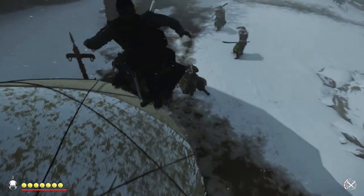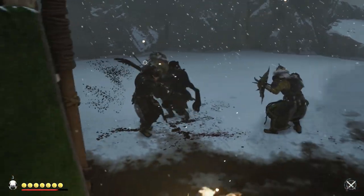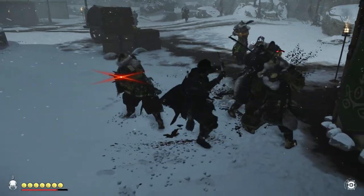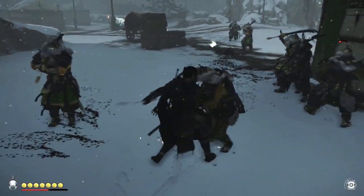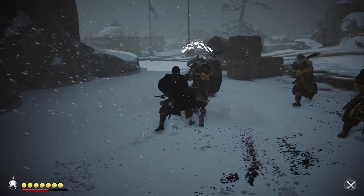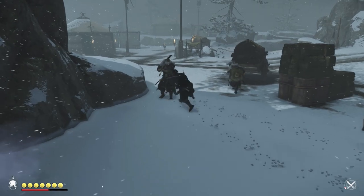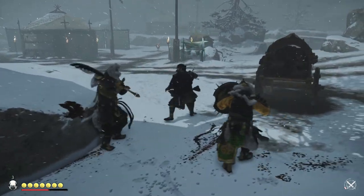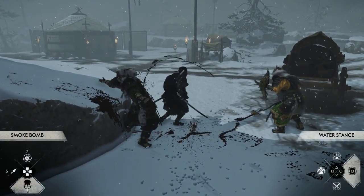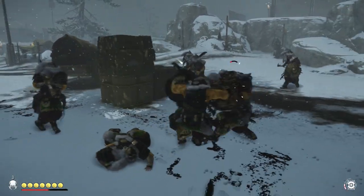As you can see right now on screen, I have a good bit of build up towards that Ghost Stance bar, but as soon as I take damage, that build up is completely erased and I have to start over. So that is another thing with Ghost Stance — it's not easy to progress because any time you take damage you will lose your progression on that bar. Also keep in mind, if your Ghost Stance is ready and you're about to activate L3 and R3 and you take damage before you activate it, you will also lose your progression and have to start all the way over.